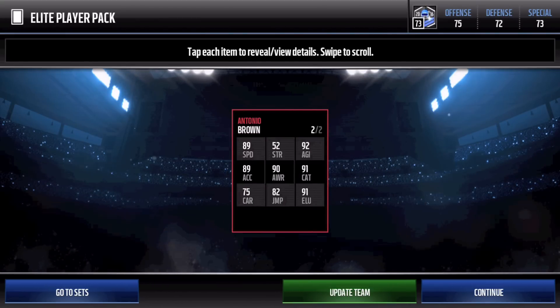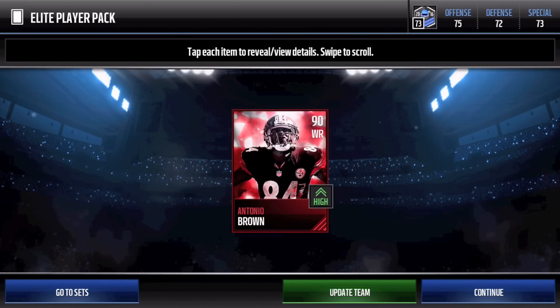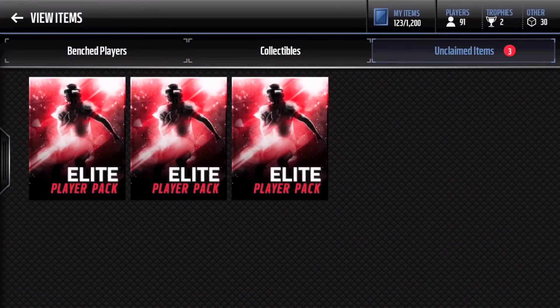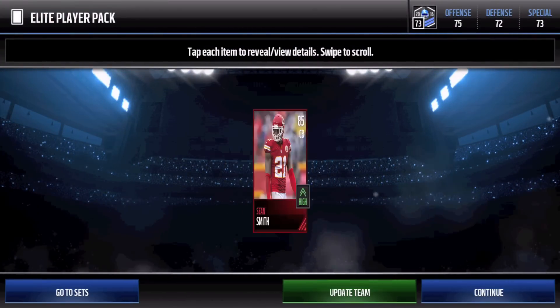89 speed, 89 acceleration, 91 catch, 91 elusiveness, 92 agility - holy moly! That is an expensive elite, so awesome. For this pack opening we have three more left. Can we pull another clutch 90-plus?